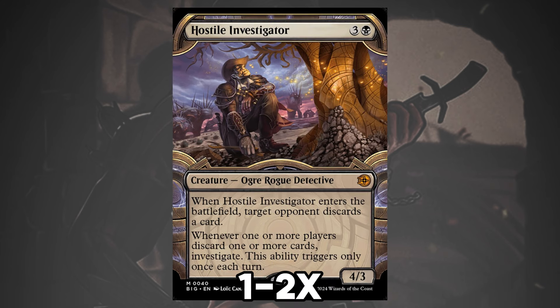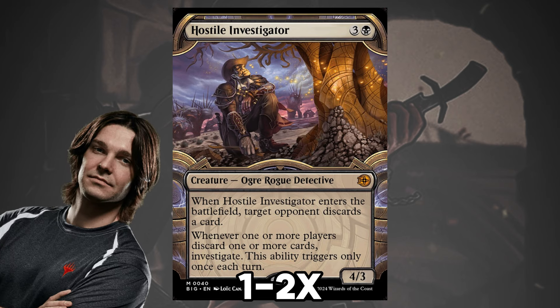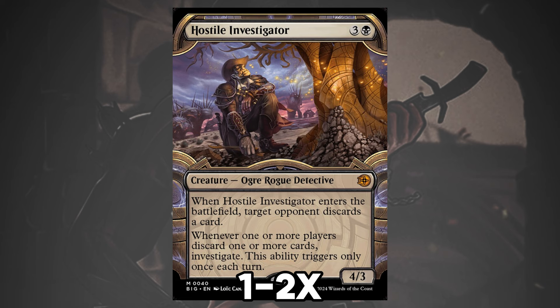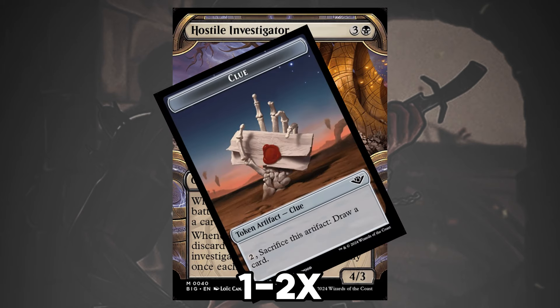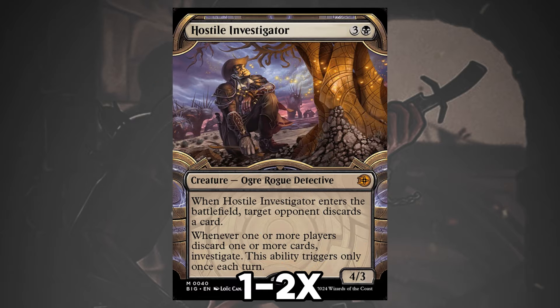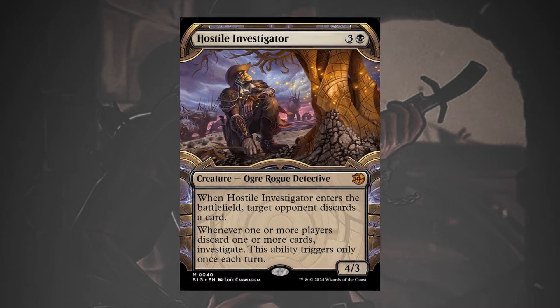Hostile Investigator is popping up in sideboards after a decent showing at Pro Tour Outlaws of Thunder Junction in Golgari Standard decks, highlighted as a standout in a Channel Fireball article by Reed Duke. The Ogre Rogue Detective doesn't quite hit the vampire theme, but turning your discard spells into clue tokens in addition to being a discard spell with a 4/3 body isn't bad against midrange mirrors and even some control decks.